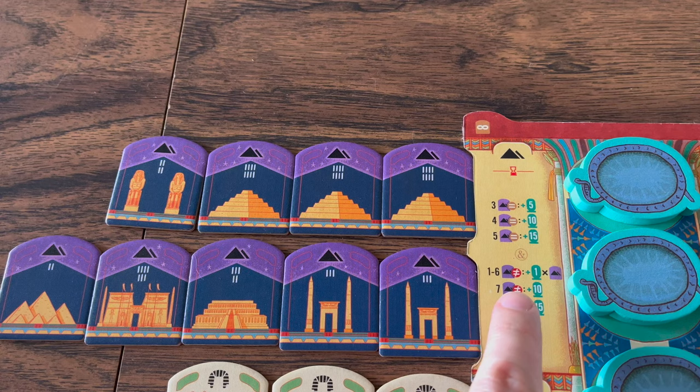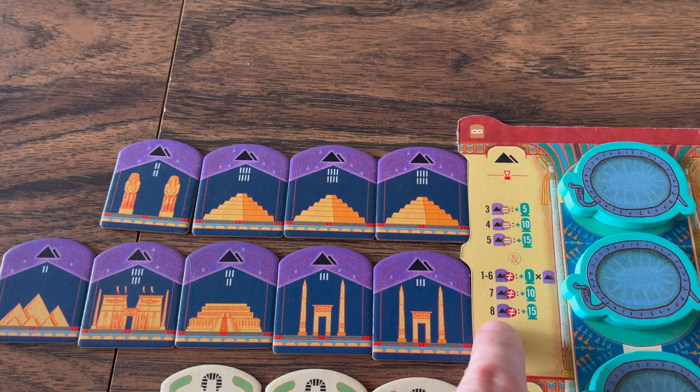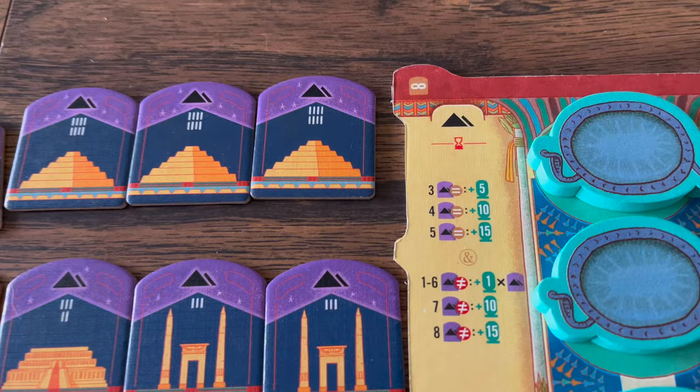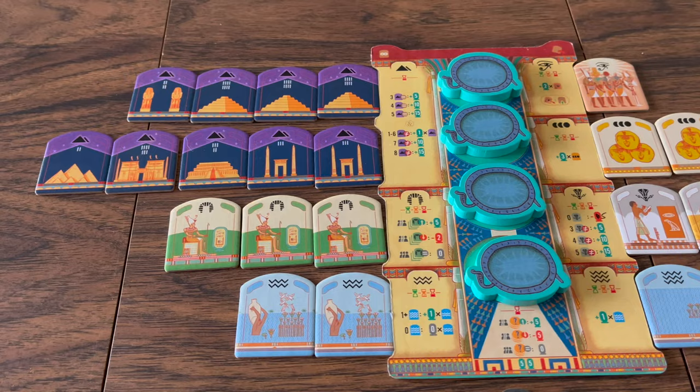...they gain one point for each type. But if they have seven different types, that's 10 points, and eight different types is 15 points. Then players gain points for multiplicity: a group of three of the same scores five points, a group of four scores ten points, and a group of five scores 15 points.